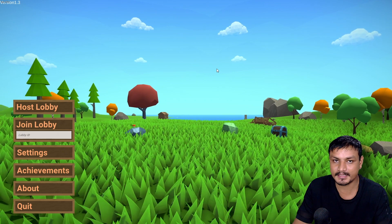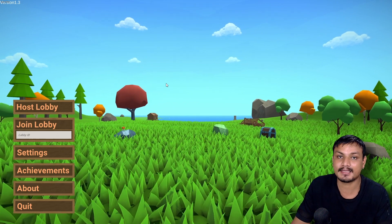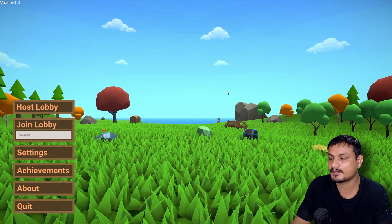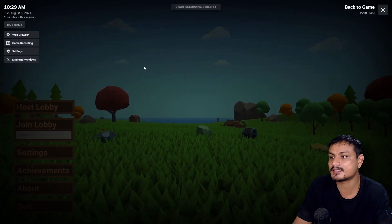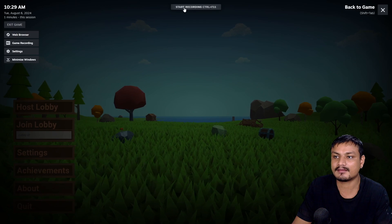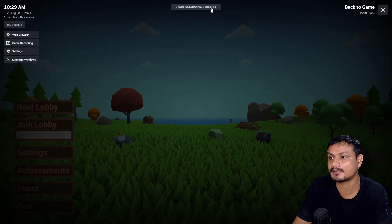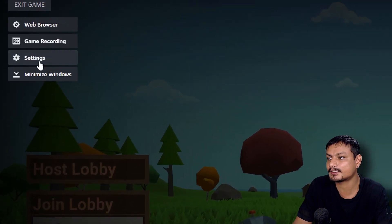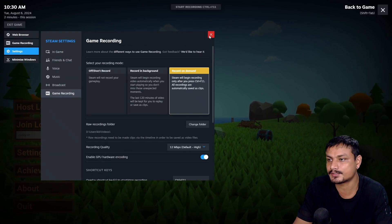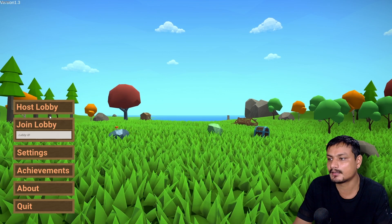Now let's launch the game. If you've selected automatic background recording in Game Recording settings, it will start recording your gameplay automatically. But to access game recording videos, settings, or to start recording manually, you can open the Steam overlay by pressing Shift+Tab. In the overlay you can see the Game Recording option, along with a Start Recording button, or you can use Ctrl+F11. If you want to change recording settings from within the game, click on Settings and navigate to Game Recording.